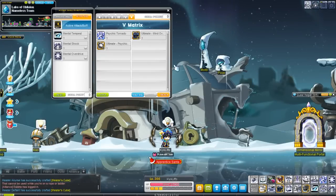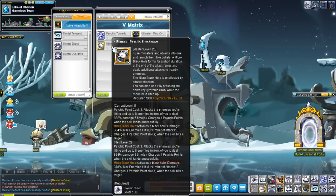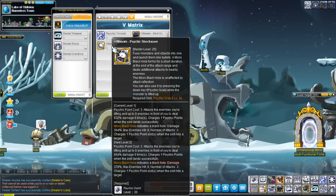Hello everybody. In today's video, I'm going to be talking about Kinesis' newest fifth job skill, Ultimate Psychic Shockwave.